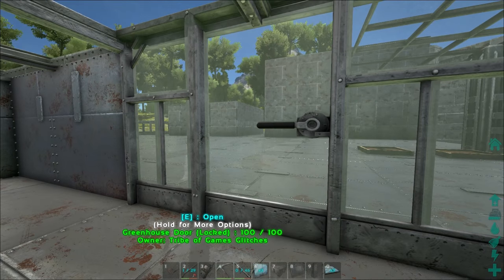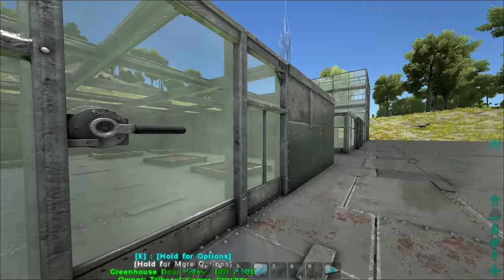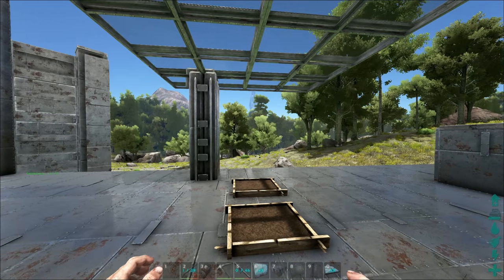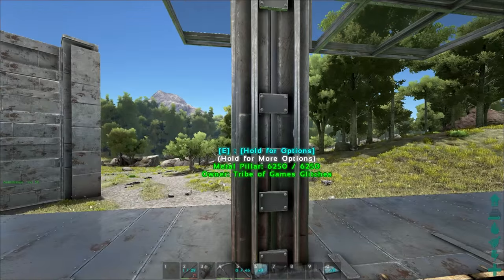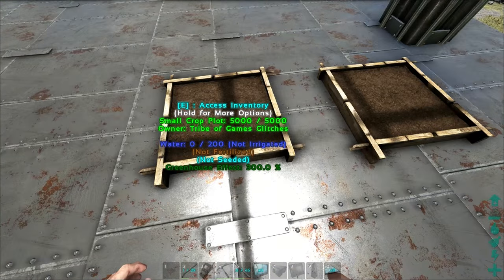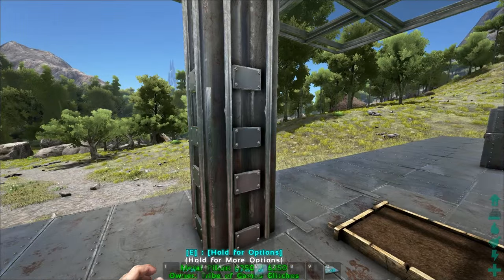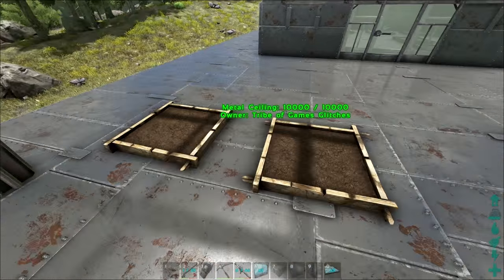The door does not — I repeat — does not need to be from a greenhouse build for everything to have the 300% effect. I just made these doors because they look nice and see-through, but they are extremely fragile with only 100 HP and you can easily punch through them. To further demonstrate that you do not need walls — at least greenhouse walls — as you can see here I have nothing more than a metal pillar with several greenhouse ceilings, and the effect on the farms is at 300% without any walls whatsoever. You could literally just have a bunch of pillars with greenhouse ceilings covering your plantation and have the full 300% effect.